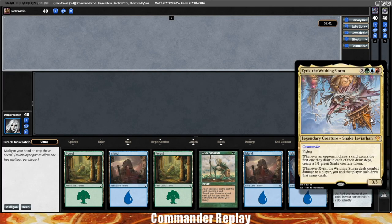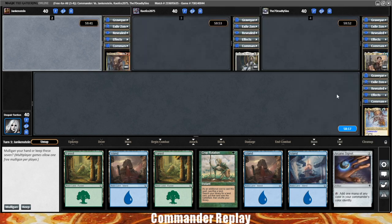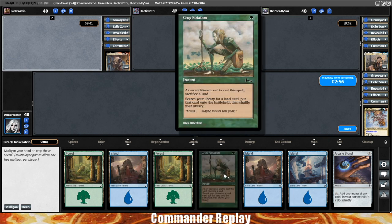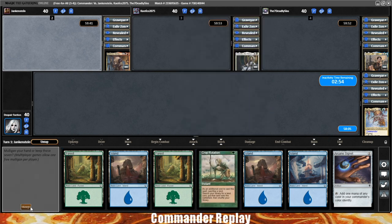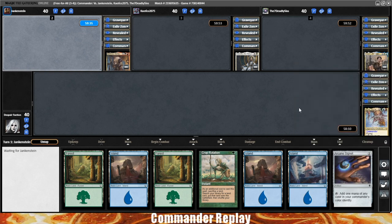Welcome back everyone! Playing some more Xeris the Writhing Storm today. Today's decklist comes to us from Patreon supporter Douglas. Take a look at this opening hand — five lands and a piece of ramp. If it were any other Commander I'd probably mulligan that, but I think we can make it work in this deck. We'll keep. I expect to be drawing a lot of cards, so hopefully that pans out for us.